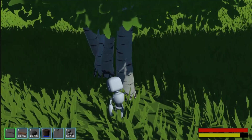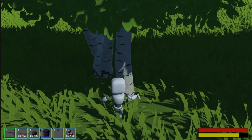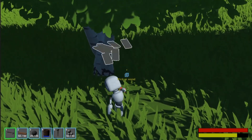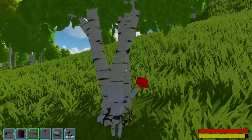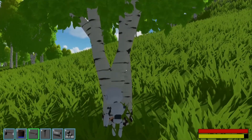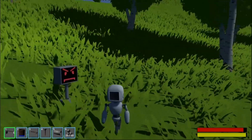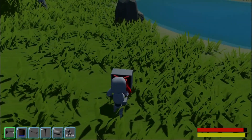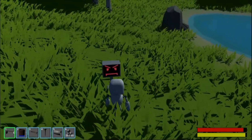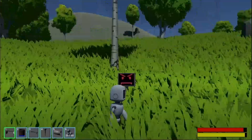Another improvement I've been wanting to make has to do with punching the trees. I noticed while hitting trees that my current method of making the tree shake doesn't look very good. So I spent some time reworking the shaking script to instead shake the camera instead of the tree, and I think that looks much better. This screen shake can also be used for enemy encounters, but I haven't decided exactly how I want that to work, since I don't want hitting the enemy and getting hit by the enemy to have the same feel.